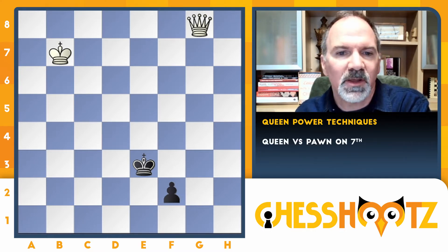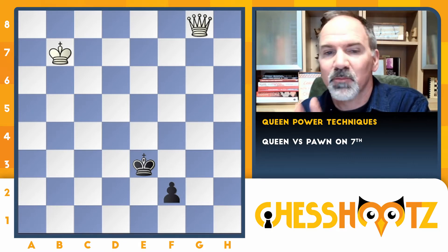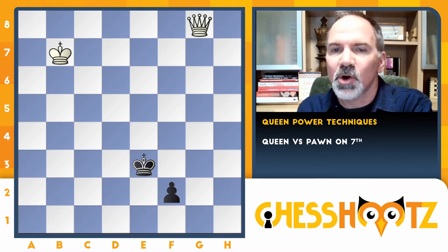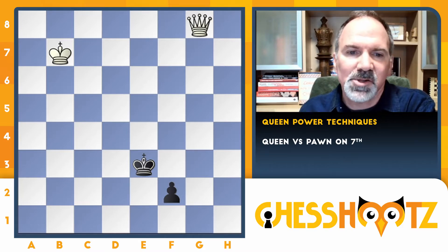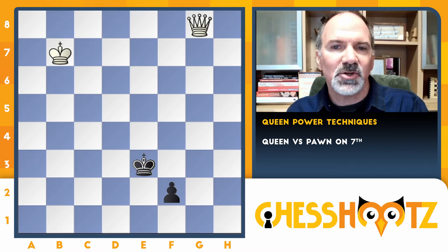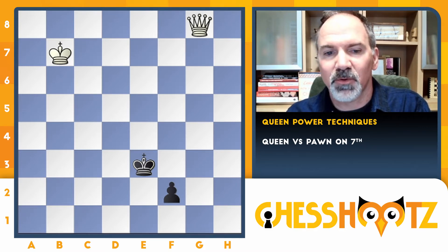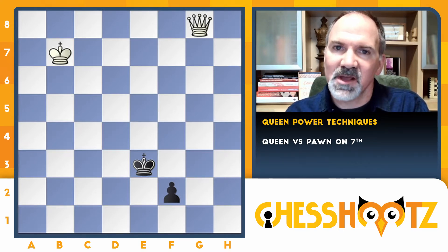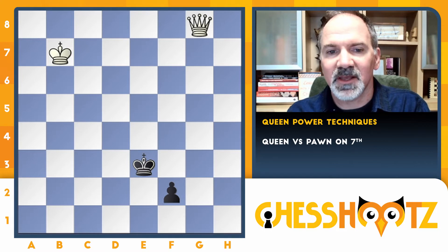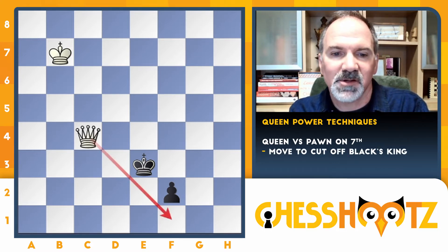We're going to start out with the queen against a pawn on the seventh rank that doesn't yet have support from the king. Another video will cover what happens if the king is already next to the pawn. What we need to do is make sure that king cannot step up next to the pawn to support its promotion. There's only one place you can put the queen that prevents safe promotion and also stops the king from getting next to the pawn.